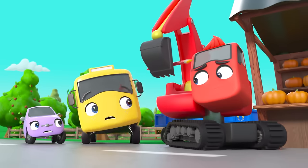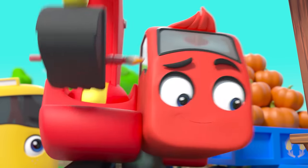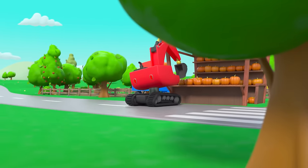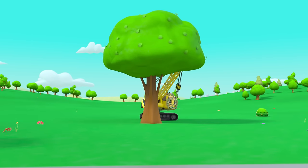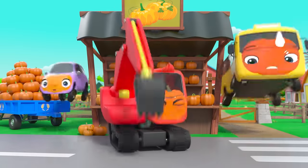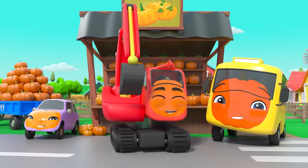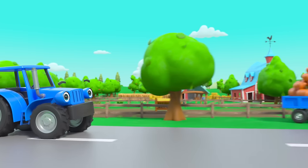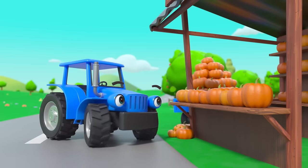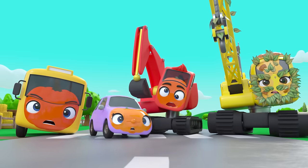Daisy has scared them away! It's given Daisy an idea. Buster and Scout are terrified of the pumpkin monster. Diggly knows it's only Daisy, and it's given him an idea for a prank as well. Daisy is trying to scare Diggly — but what's that? Boo! Don't worry, Daisy — it was just Scout, Diggly, and Buster dressed up like pumpkins!